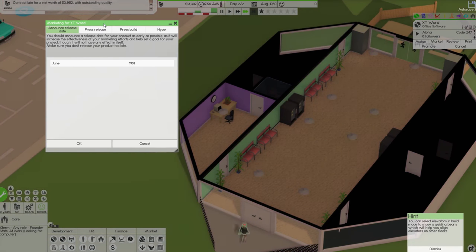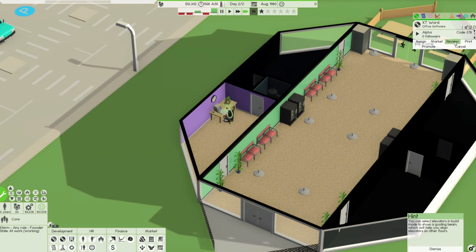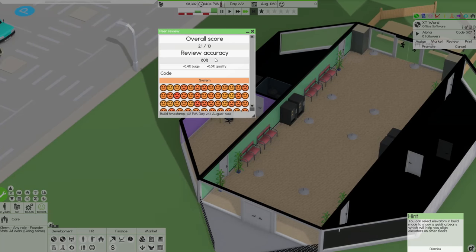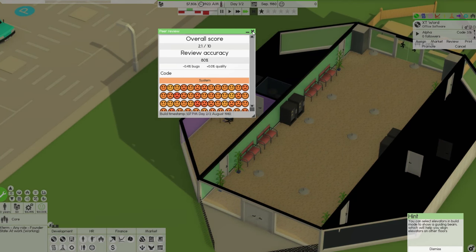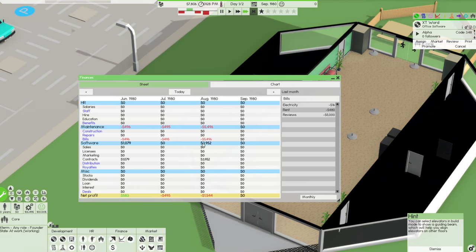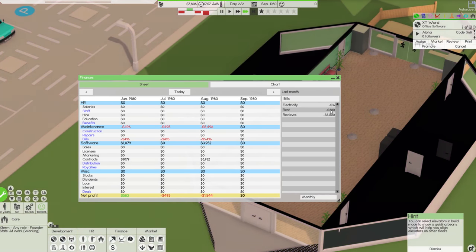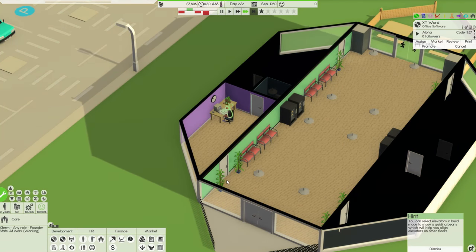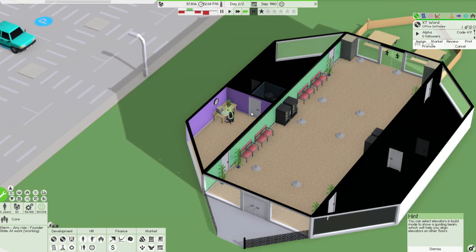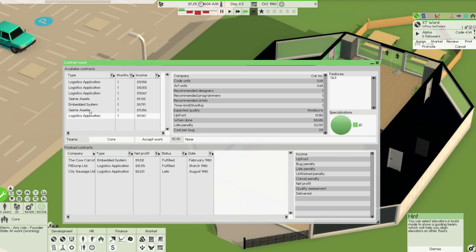We got three grand from that contract — better than losing money like we were last time. There's also a new feature in Alpha 10 where you can do a peer review — you outsource it and they give a score. Right now they're only giving it a 2.1 out of 10 because it's nowhere near done, but it can be a useful indication. However, holy hell, the peer review costs 5 grand — that's a little bit ridiculous.